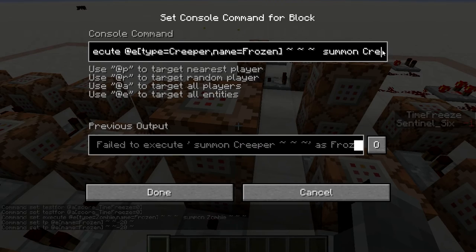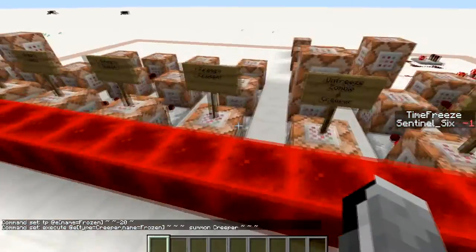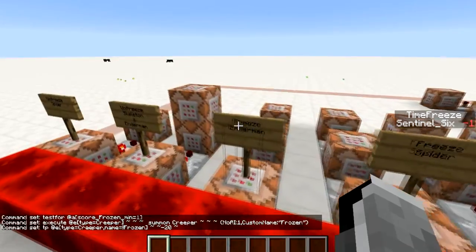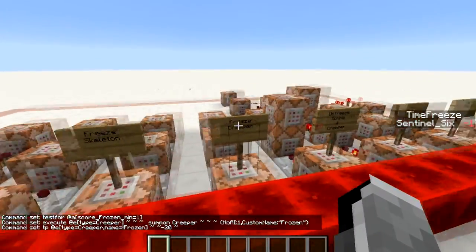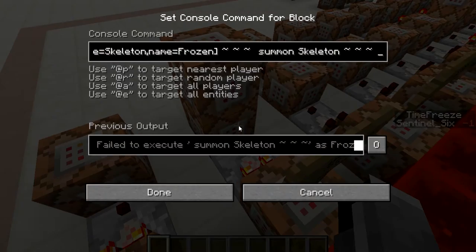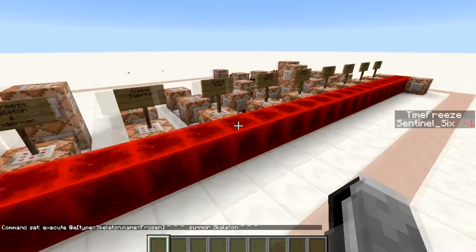Up here is another block that does the same thing for creepers: at all creepers named 'frozen,' it summons a normal creeper before they're teleported away. The remaining rows are all analogous: one row is the same as the zombie freeze row but for creepers, and another does the same for skeletons, spiders, and endermen.